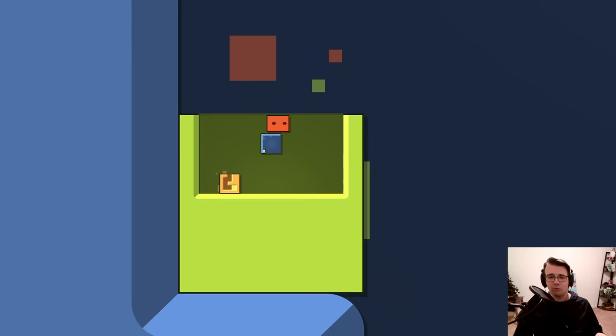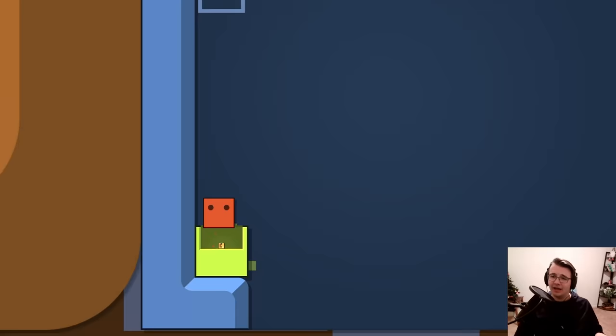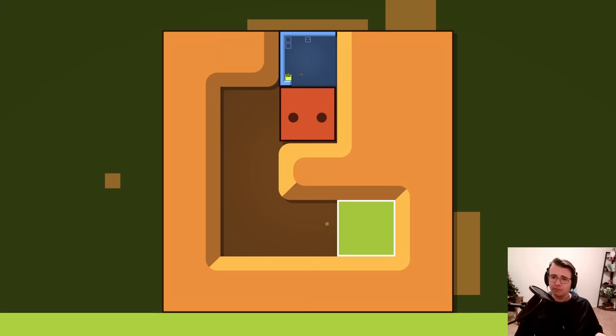Now orange swallows blue. It seems like when both blocks can swallow each other, the one I'm pushing always goes into the one that's still. I'm sure I've had that scenario pop up before, but it's a first time for everything.